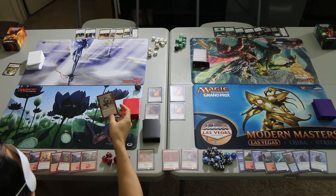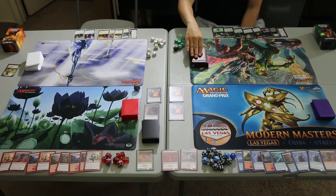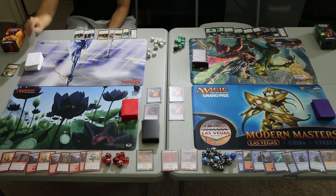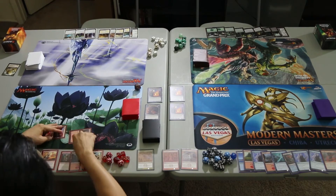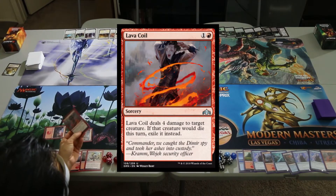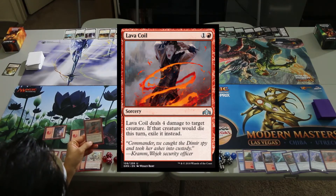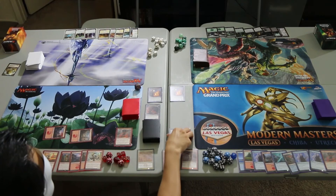Turn one, we'll draw. Lightning Aggro draws a Fanatical Firebrand. Arcane Tempo draws a Lava Coil. Lightning Aggro will play two Mountains, tap them both, and cast Lava Coil targeting one of the Rollicking Throngs. It deals four damage to target creature — if it would die this turn, exile it. We'll exile the Rollicking Throng.